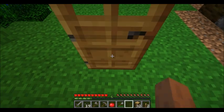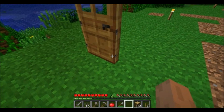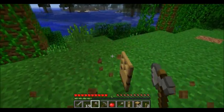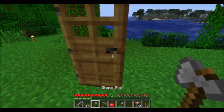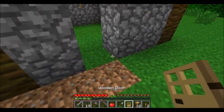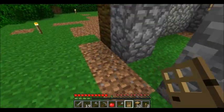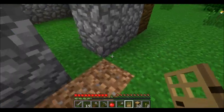So I'm facing this block — notice that the door is on this side of the block here. If I pick this up and place it here like this, now the hinge is on that side. Remember, a door is closed when you first place it, and a zombie will never beat down a door that is open.